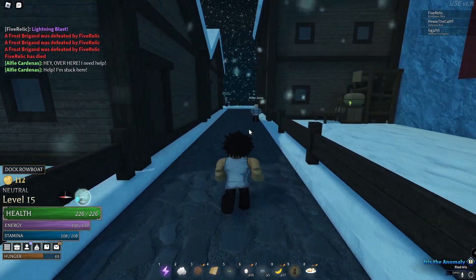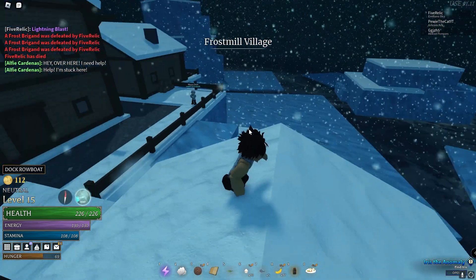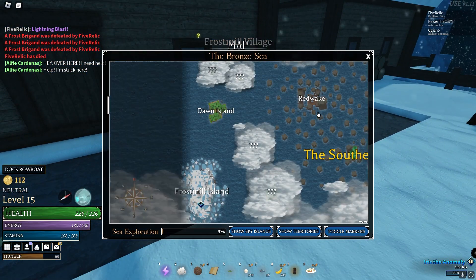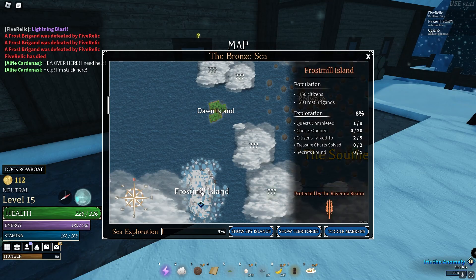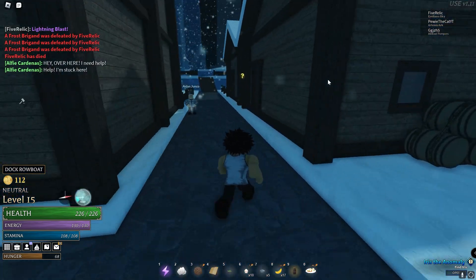I'll be helping you get to this place first and then show you where the enchant thing is. First, click M or whatever the map is and look over here — the Red Wake Dawn Island. It's going to be southwest. You can see it on the compass right here, and then look at the smaller compass to figure out which direction southwest is. Basically just go southwest from either island.